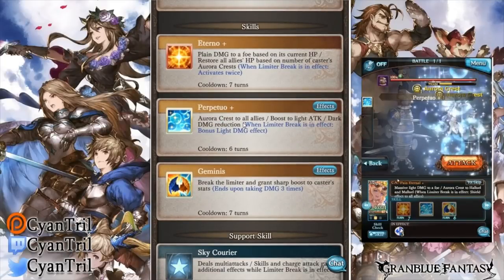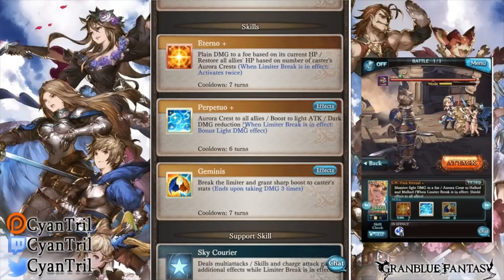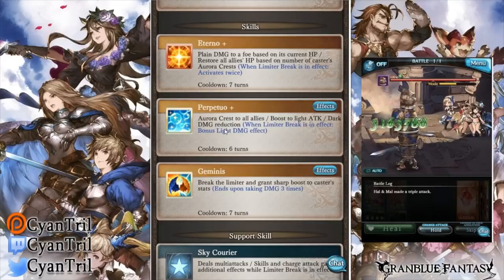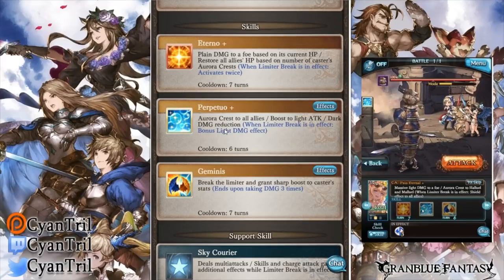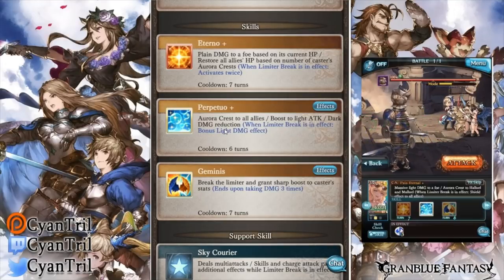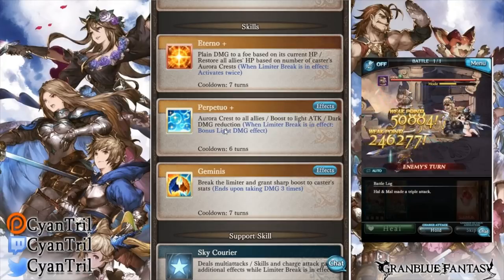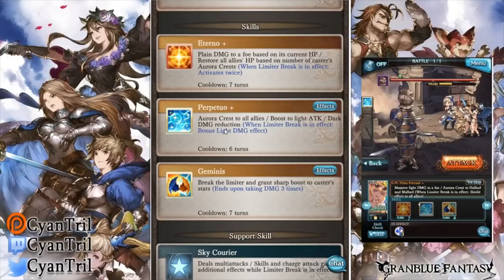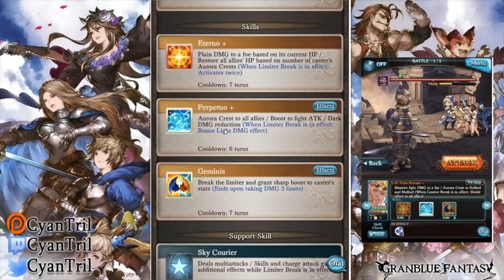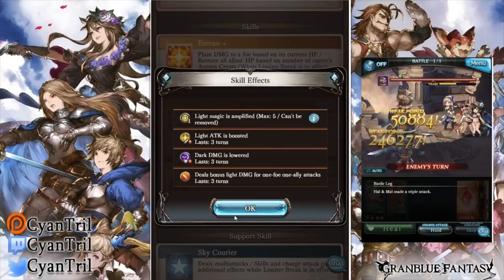Their skill 2 gives Aurora crest to all allies, a 30% boost to light attack, and dark damage reduction. I wish they capitalized 'damage' and 'reduction' — it's not a damage cut. This skill is more similar to Uno skill 4 opposed to Uno skill 3. It does not cut damage, so it does not stack with Phalanx. If you're looking to get 100% damage cut, it does not work that way. But you do gain a 20% damage reduction. Also if you have limiter break in effect, you will gain 20% bonus damage to all allies, which is really, really good. This is one of the most core abilities they have — it's on a great cooldown, 6 turns with 3 turns uptime. Very, very strong skill.